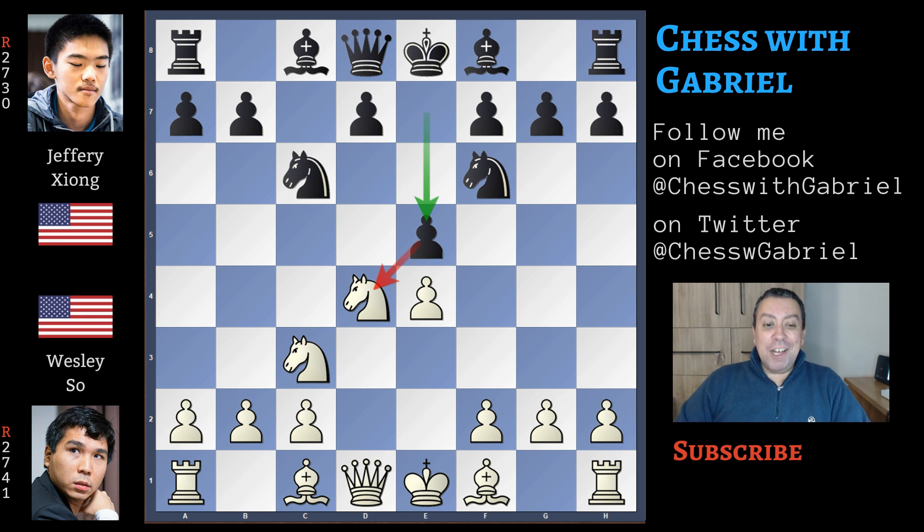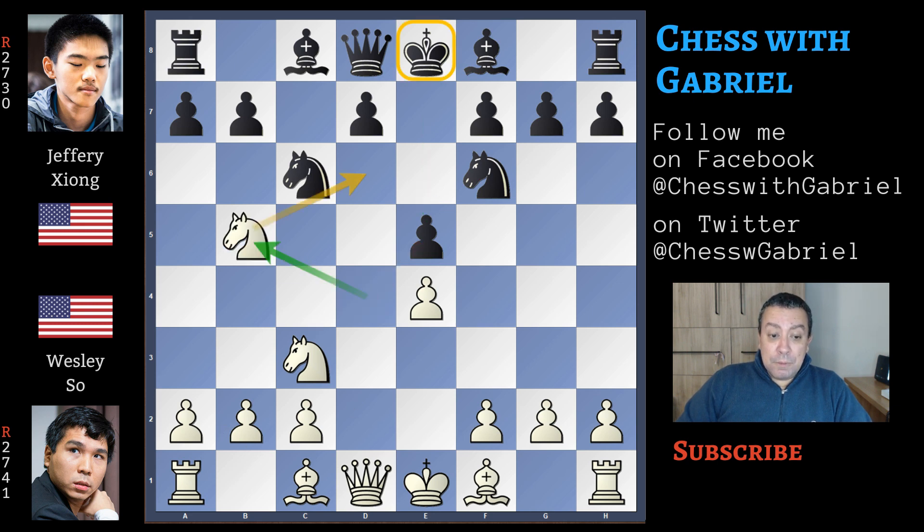If you've been watching my channel for the last two years, you know that we are becoming experts of this variation, because Magnus Carlsen played the Sveshnikov for the last two years. So after e5, of course the knight is under attack, but Wesley So jumps with the knight to b5. We know that black must prevent the next knight jump on d6 at all costs, because if not, he must sacrifice the bishop on the knight and will lose his beautiful dark-square bishop.